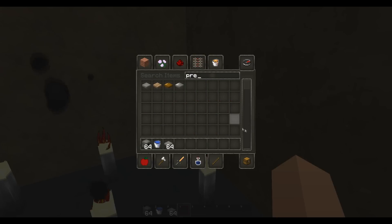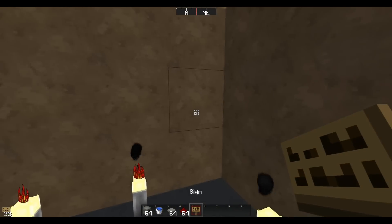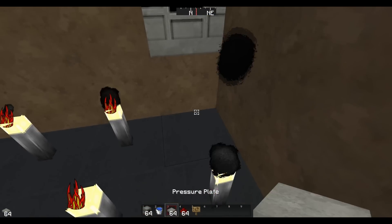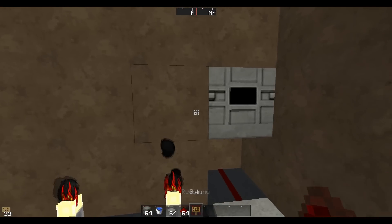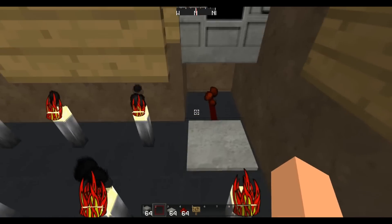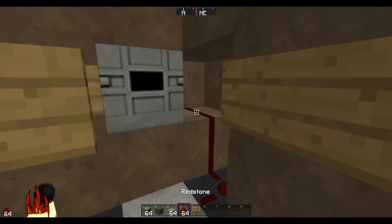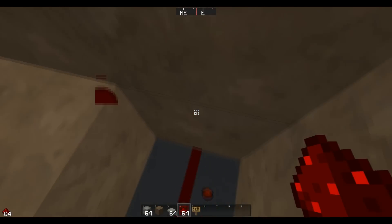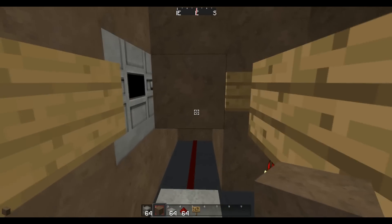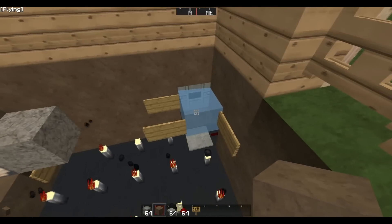You'll also need a pressure plate, some redstone, and a sign or two. If you wanted to make this a fall trap, after the person falls all the way down you put a pressure plate right here, some redstone, and a sign so it doesn't break your torches. You want to have it activated to start off so that when you're falling down you know exactly where the block is.